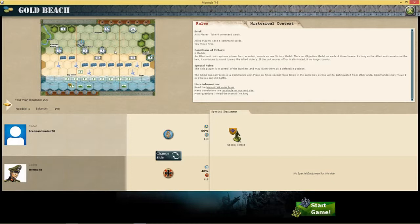Let's go over the rules and then get straight into it. The Axis player takes 4 command cards, and the Allied player - myself - takes 6 command cards and moves first. The Conditions of Victory are 6 medals. If an Allied unit takes a town - this one, this one, this one, and this one - it is a Victory medal as long as I remain there. So it's not a permanent Victory medal; I'll have to remain there to capture them. It looks fairly defended, so maybe I won't be doing much of that. The Axis player is in control of bunkers, which is a defensive position, and the Allied Special Forces have a commando unit - they get to move up to 2 and still battle. He's kind of a special guy, so I should be using him a good bit.